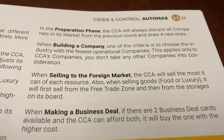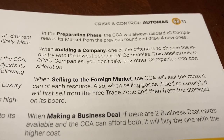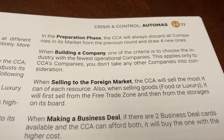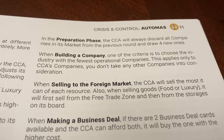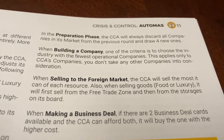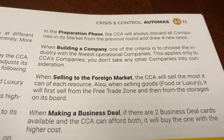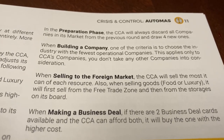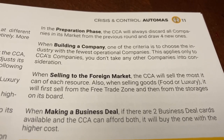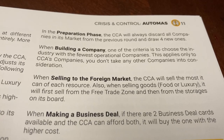Other clarifications for the capitalist Atoma preparation phase: always discard the four companies on your market and get new ones. When you build a company, always look to buy the one from the industry with the fewest operational companies on your board — only capitalist companies matter here, not middle class or state companies. When selling to the foreign market, the capitalist Atoma will sell as much as possible, selling from the free trade zone first and then from storage on their board. When making a business deal with two options available, if they can afford both, they will buy the one with the higher cost.